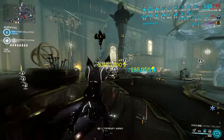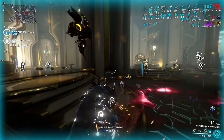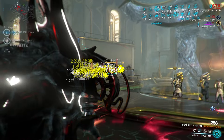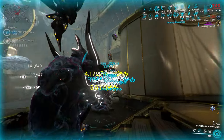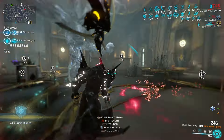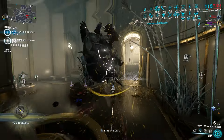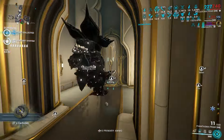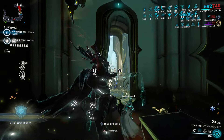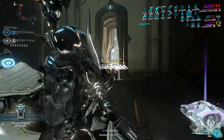So that does it for all four builds showcasing each individual element on Chroma. Be sure to let me know in the comments which element you run on your Chroma — I'm very curious to see the ratio — and let me know if you're going to try any of these builds. I recommend giving them all a go, but personally the ones I found most fun were electricity and toxin, just because I've played so much Heat Chroma in the past. It's really nice to actually feel fully effective with the other versions of Chroma now — they feel like they have a place. And back to what I said at the start, even if you forget his first and fourth, the different playstyles Elemental Ward has to offer when you change its element means he has way more than two abilities available.